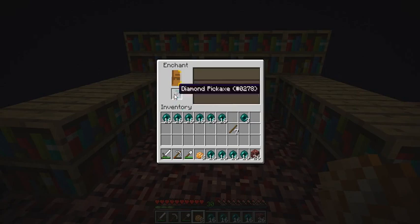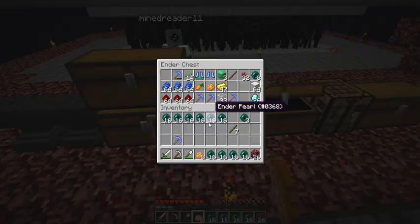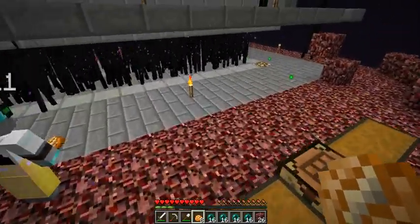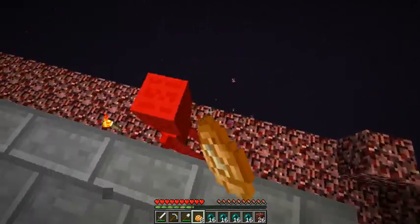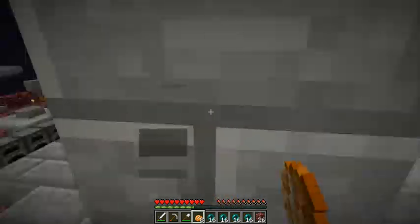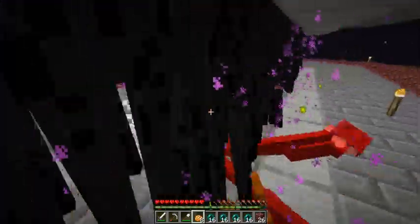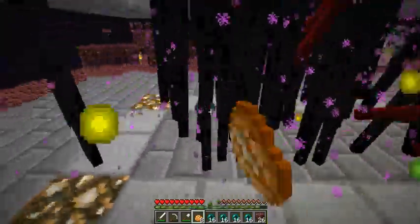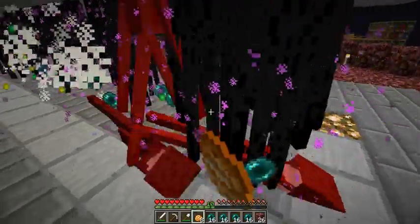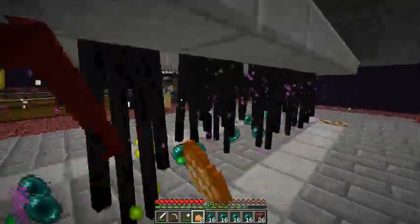So now let's enchant another pickaxe. Efficiency four, fortune three again. Wow. Combine it with unbreaking — I'm not getting any unbreaking. I'm getting half decent picks, but I want bad picks so I can combine them with my good picks. What I'm going to do is after the farm's complete, I'm going to empty my ender chest except for like diamonds and wood, and then just fill up my ender chest with enchanted tools. So it's seven layers done — I'm going to try and get ten done. That's pretty good already, seven. Max efficiency — well, not even close, but it looks like it.